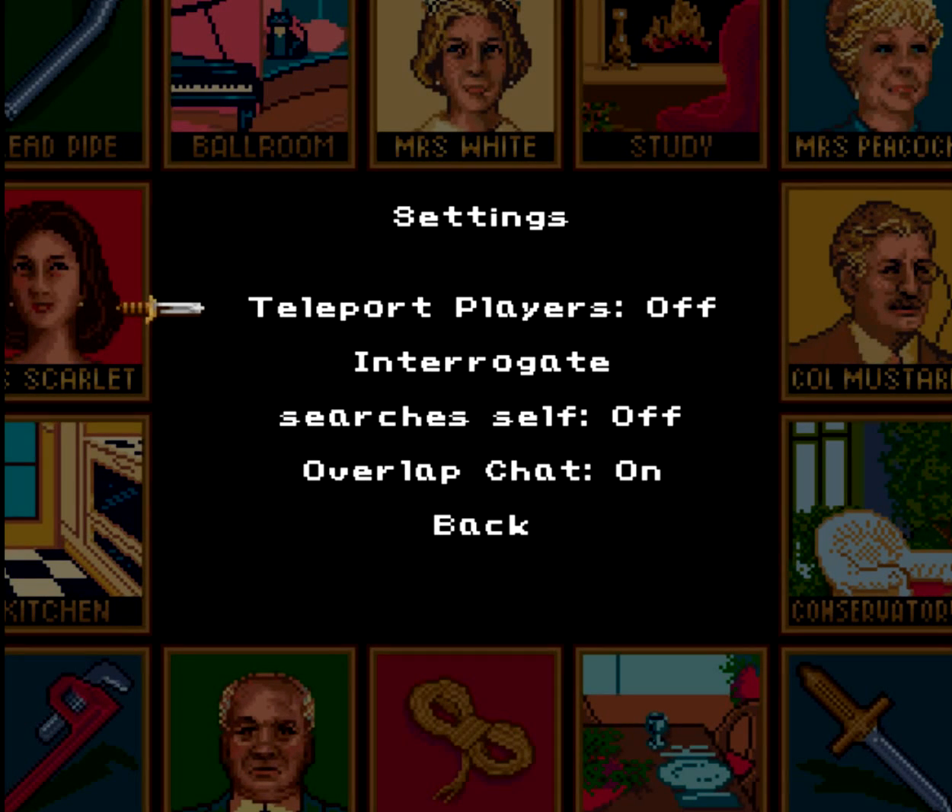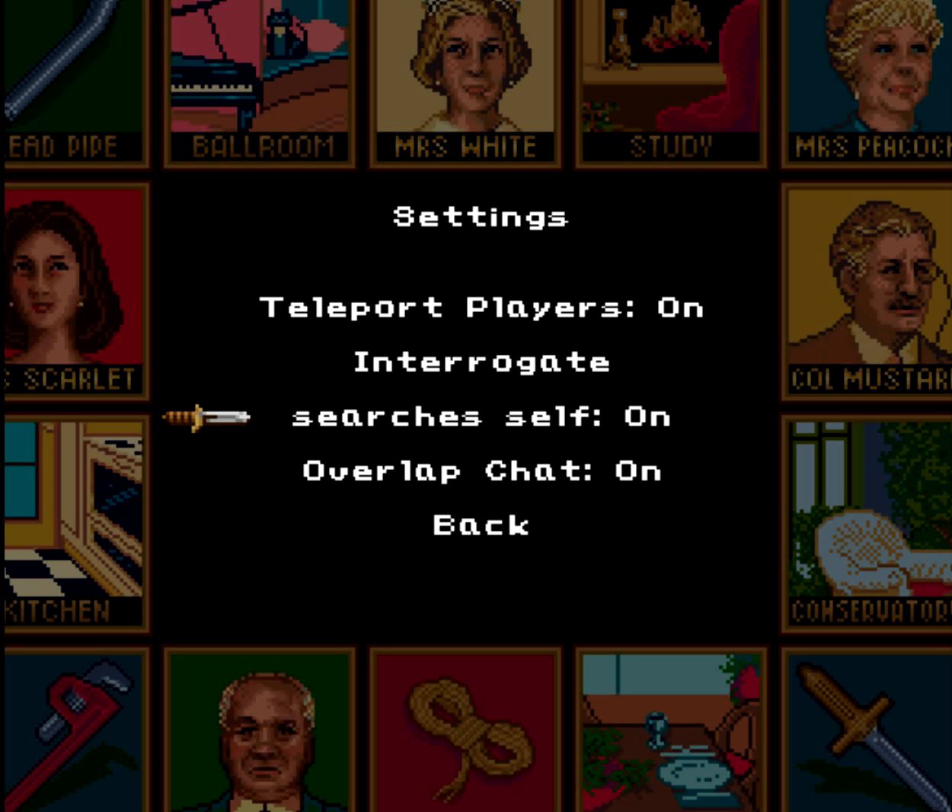In settings, there are a couple of options here. Teleport players: if you suggest somebody, they'll teleport to the room that you suggested them in. Interrogate search yourself: you need that on if you're going to play with one or two players. If you do an interrogation and you have a card being used, if this is off, you'll get the chat message that it's an interesting scenario, even though technically you know it's impossible. If it's on, you'll tell yourself that we have one of these cards — obviously an interesting scenario. If you play one or two players, you need this on because you're going to be searching yourself all the time and might forget you have a card. The interesting scenario message should only play if you don't have the cards.